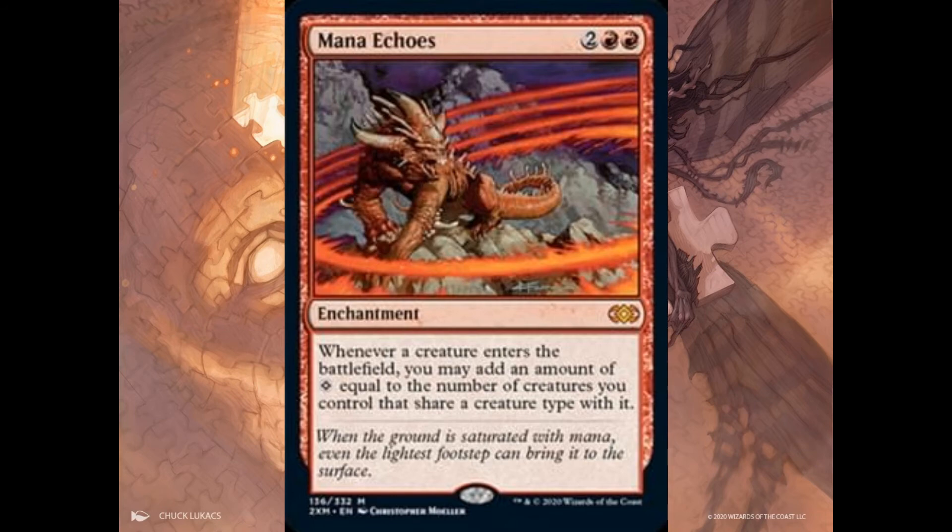Mana Echoes from Onslaught — remember that Onslaught is a relatively low-print set, a very old set, and in Onslaught there were common, uncommon, and rare only. Therefore this card in Onslaught was rare, but the reprint in Double Masters has been upgraded to mythic. We're talking about a card currently valued around 45 dollars, and I'm still seeing that the mythic version in Double Masters will hold the value between 30 and 35 dollars.